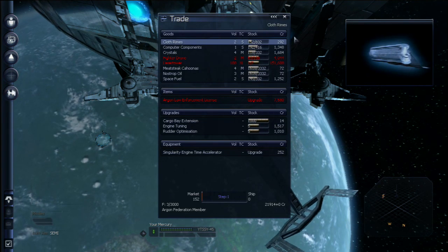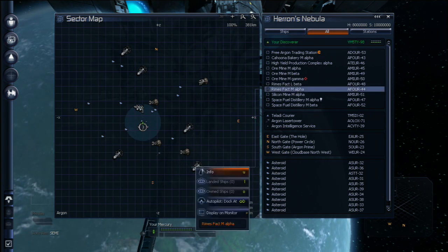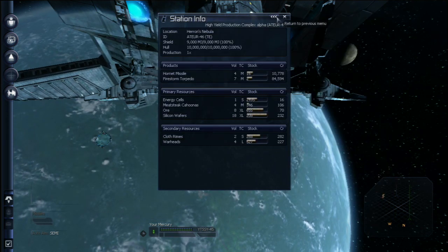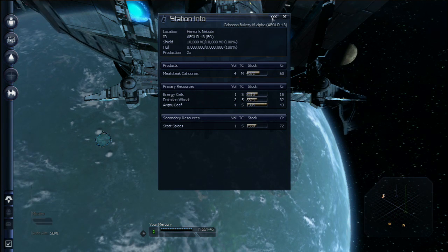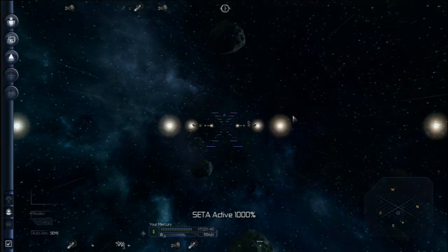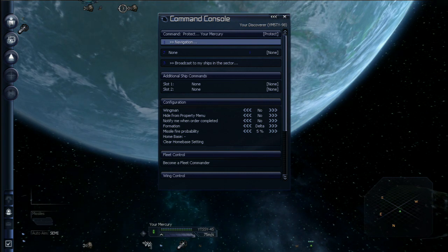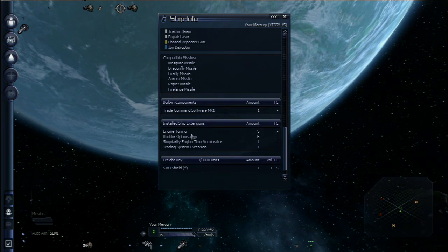Looking at all the different trades you can make, you probably have to just take out the old pen and paper to begin with and start trying to think of some good trades. Usually you won't be in a situation where you can just buy at one station, go sell at another, and go back and forth. Usually you have to set up something more complicated — maybe a triangle route. There's always going to be a certain element of risk because you don't know what the other ships are doing. I've been in a situation many times where I had a really good deal, purchased a lot of stuff at a good price, but then couldn't find any place to unload it and actually lost money.